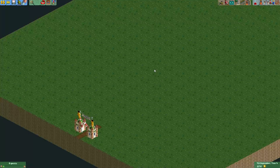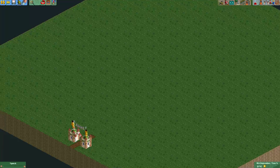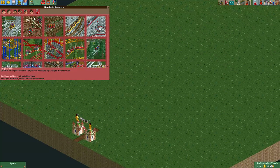Hey everyone! Welcome to a new episode of Get Good at OpenRollerCoaster Tycoon 2. Some people have asked me how to get block brake sections working on a triple launch coaster. I will just quickly make a triple launch coaster design now and then you'll see what I mean.